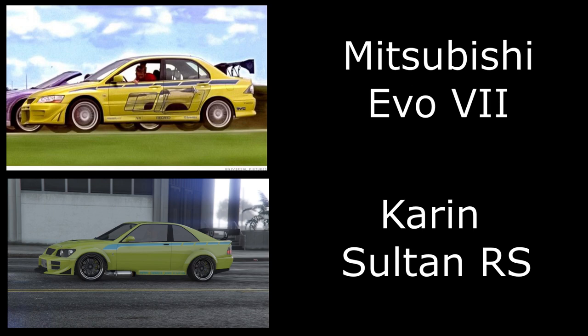Then we have Brian's Evo from Too Fast Too Furious. I've used the Sultan RS for this one. The livery isn't 100% accurate, but if you use dew yellow and apply this livery, most people will understand the build you're going for.